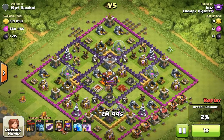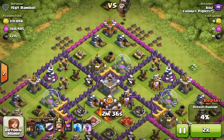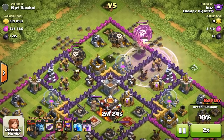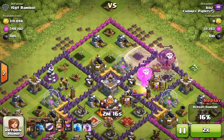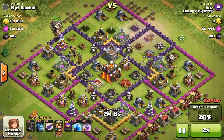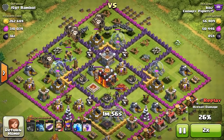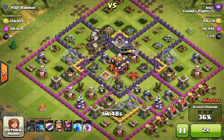Going into this next raid, I'm eliminating the laboratory on top, and then I'm sending in my balloons little by little to eliminate all the defenses in my way. Here I'm going to rage my balloons into this air defense and send in more balloons from the left-hand side to eliminate that last wizard tower. The reason I go for wizard towers and air defense first is because they kind of melt the balloons.